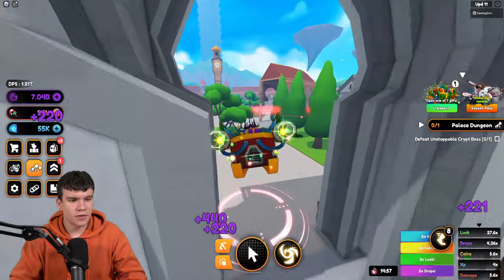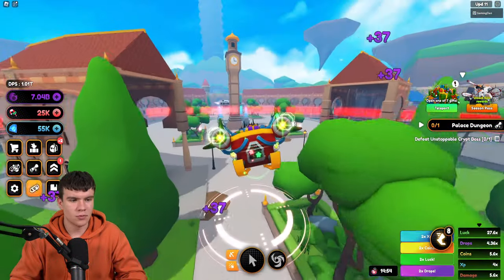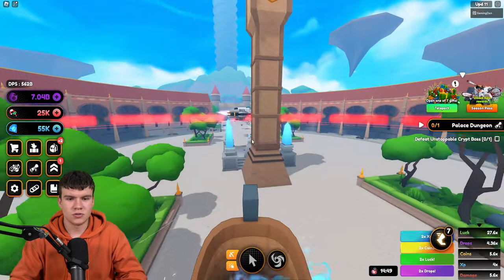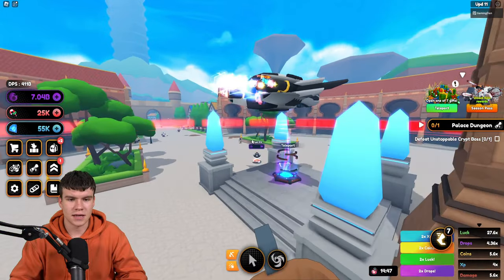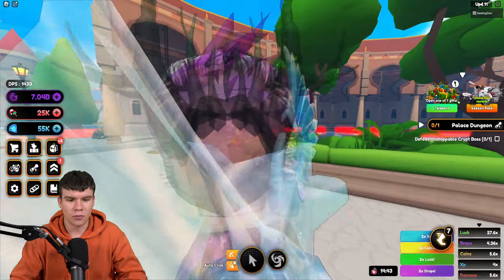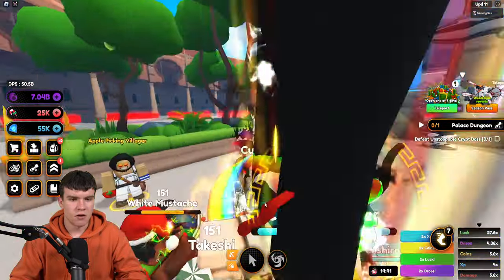So how can you go in and find the locations of these apples? Well, I want to quickly show you guys that right now. The apple quest is going to be just over here — the apple pick and villager right at spawn.